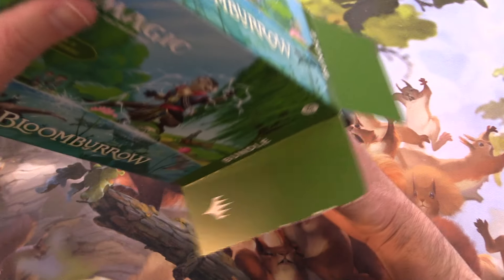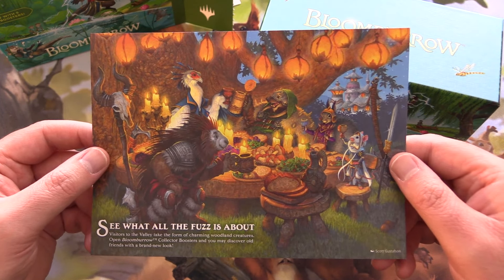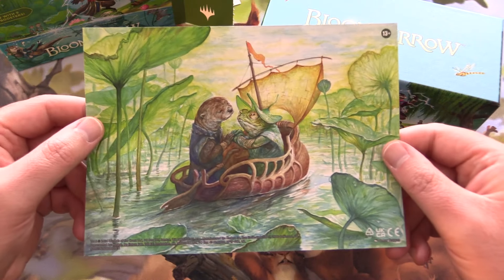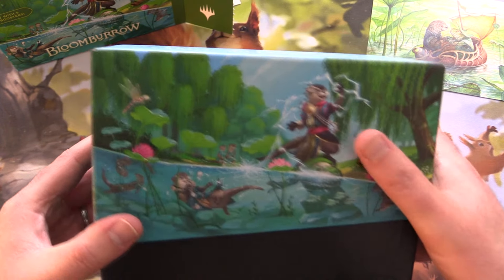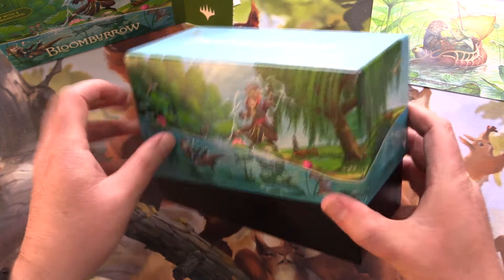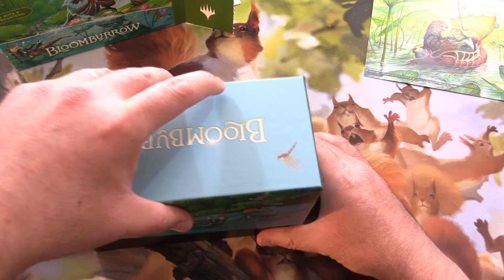Looking forward to this. I've actually been anticipating this for about the past year since they announced it. Lots of fluffy creatures in this set, and here we've got Ral as an otter. They do have some alternate art planeswalkers as animals.